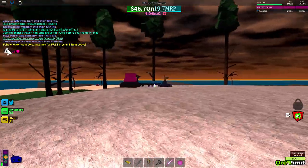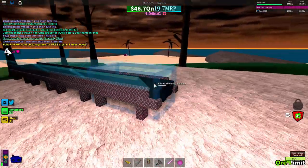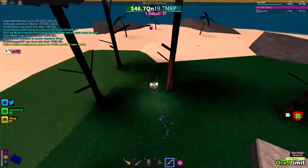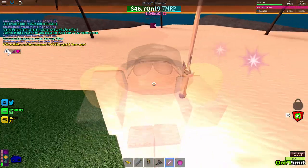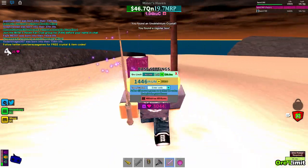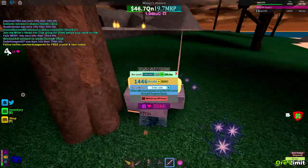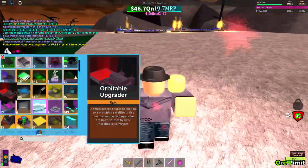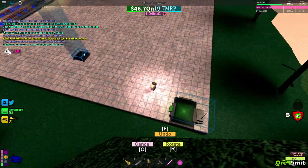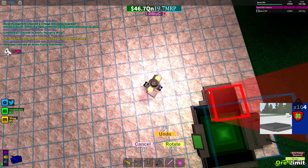Oh, we can remove all this extra stuff. We found a box - we're gonna take that UC box. Say hi to daddy! We only got one UC - okay, at least we got a regular out of it: 1k 44 UC. That's not that much, but it could be worse. This will work.